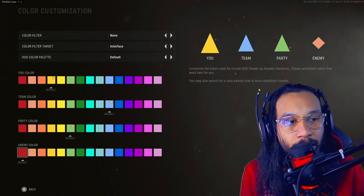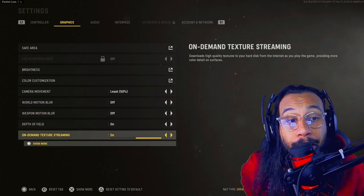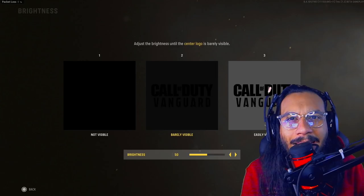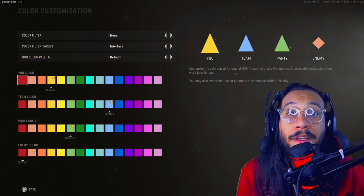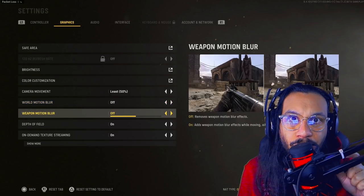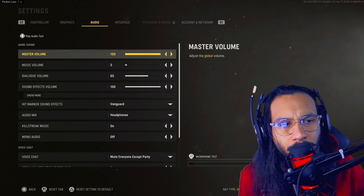Camera movement — drop that down to at least 50% or the lowest setting. Motion blur — turn all of that off; you do not want motion blur in multiplayer. During the beta we didn't have an FOV slider, but they confirmed we'd get one when the game officially released. The default field of view is set to either 60 or 80 — I would highly recommend raising that up as high as you can. Personally I feel comfortable around 100 to 105 or 110 FOV. Also make sure the 'affected' option is turned on if available.